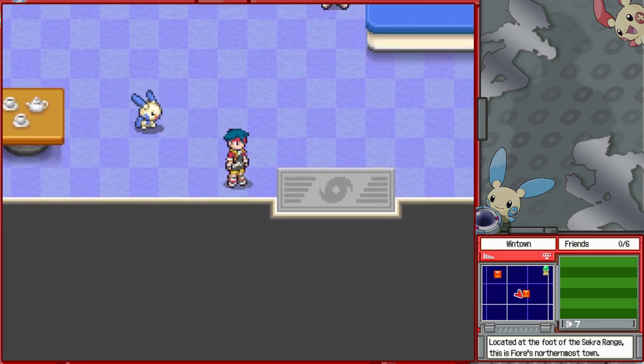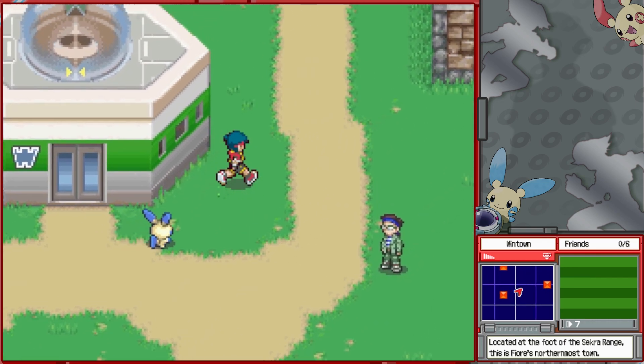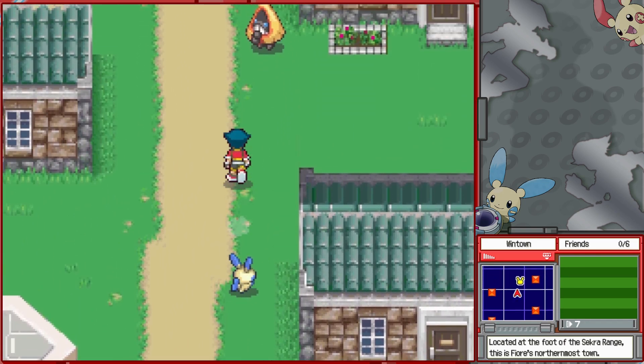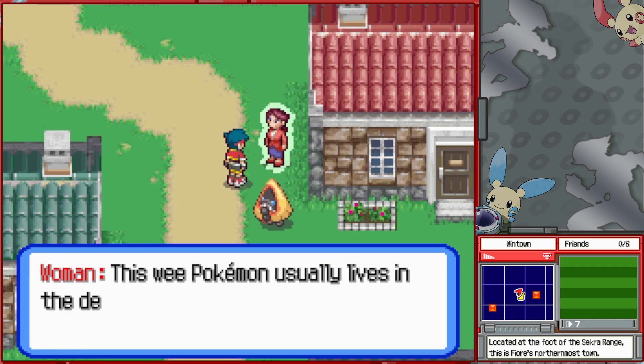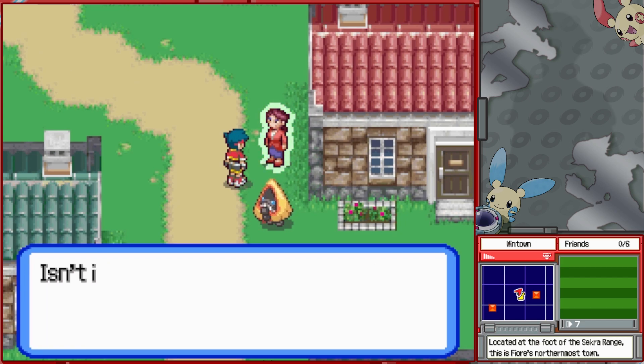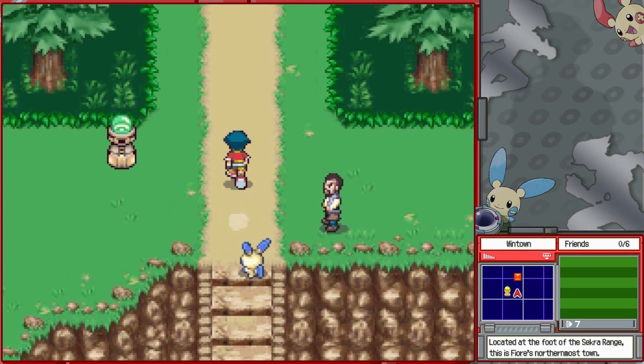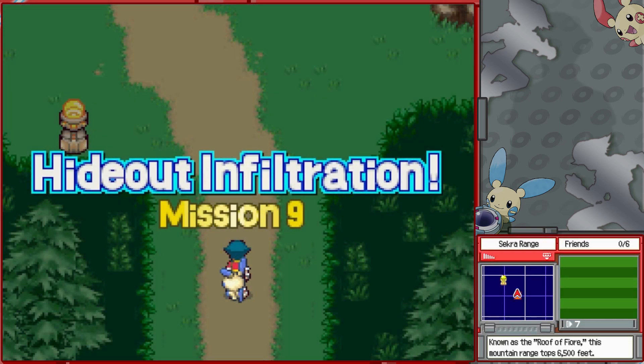Alright, let's get this mission started. You can go around and talk to the citizens of Wintown, but there's never really anything you need to do there. On a first playthrough I'd honestly recommend it since it builds out Fiore more as a region, but because this isn't a secret-heavy game, it's not super important compared to a mainline RPG. Time for Hydault Infiltration, Mission 9.